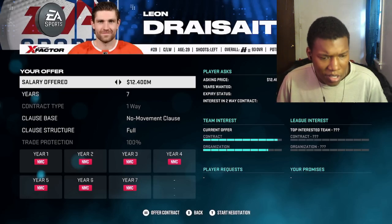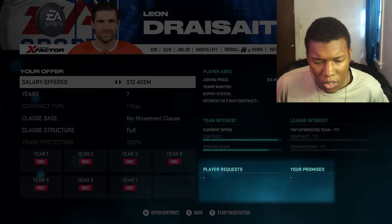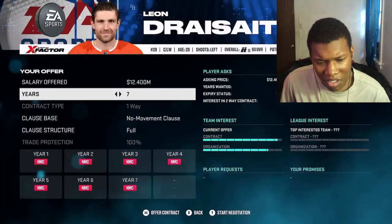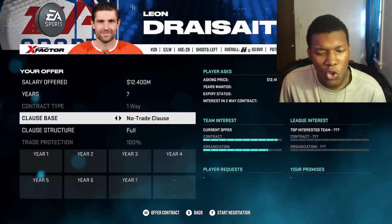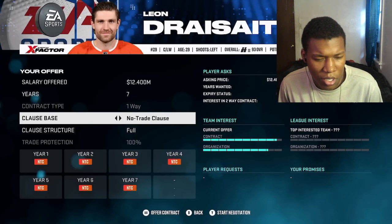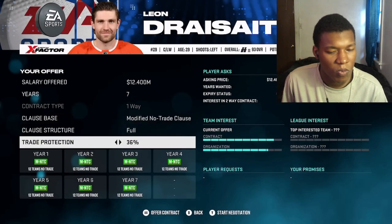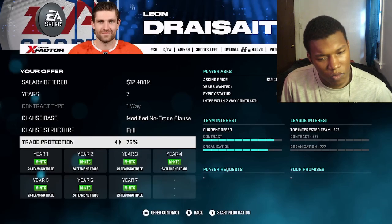Now you can offer them other incentives. You'll see promises you can make. Certain players will have requests - like wanting to play on the top line, power play, or first line. You'll also be able to give out clauses like no-movement and no-trade clauses. You have to earn your way to the starting lineup. It'll change the number of teams you can or cannot be traded to. We've added a lot of depth and fidelity to the contract negotiation engine.